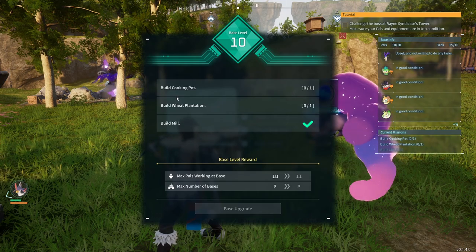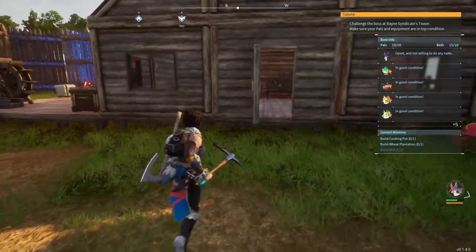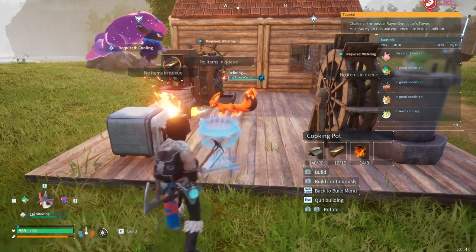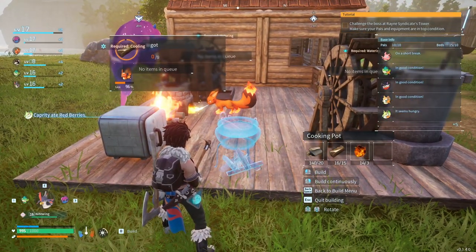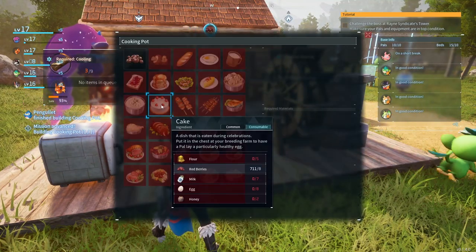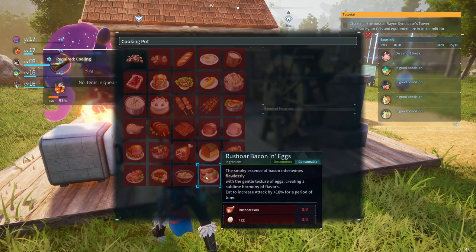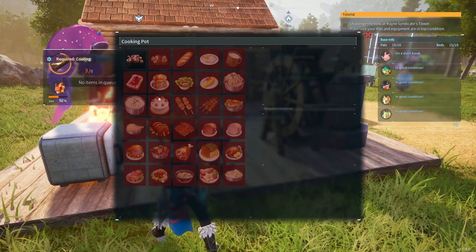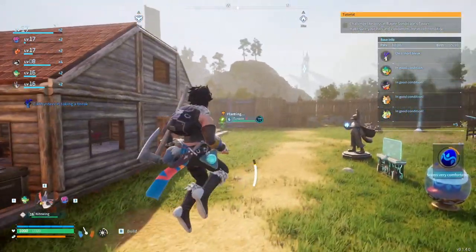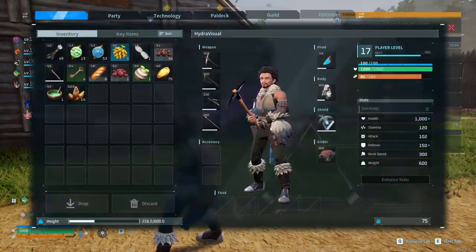Okay we do need to build a wheat plantation and a cooking pot. We need one more ingot of course, so let's go ahead and build up this cooking pot. And there we go — we're getting new recipes: cake, mushroom soup, pancakes. A lot of it requires different meat, flour, and wheat which I still haven't found yet. I'm presuming it's further up that direction so maybe we'll go look for that while we're out.